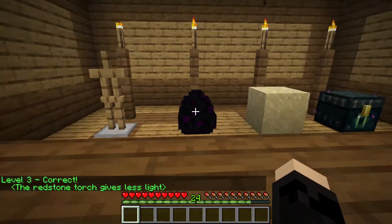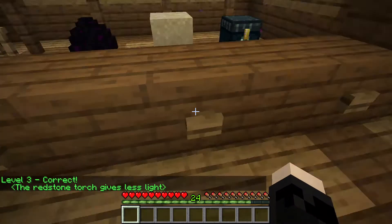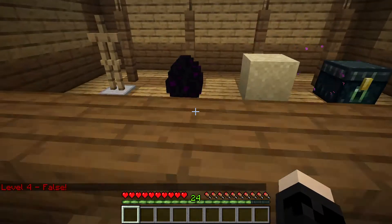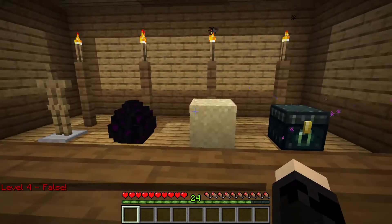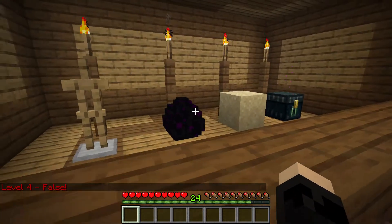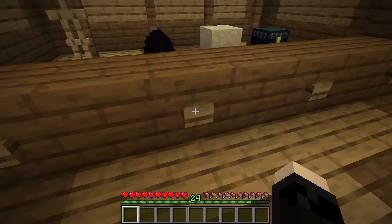For this one, that's an armor stand — entity, entity, an entity — and sand is not an entity, I don't believe. I got that one wrong. Armor stand, sand, and a chest — what do these all have in common? The sand can be an entity, I think. Maybe it's the dragon egg.